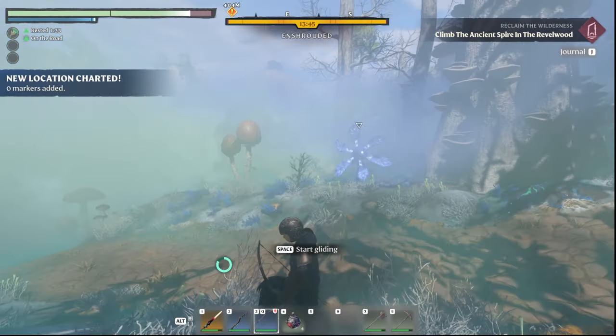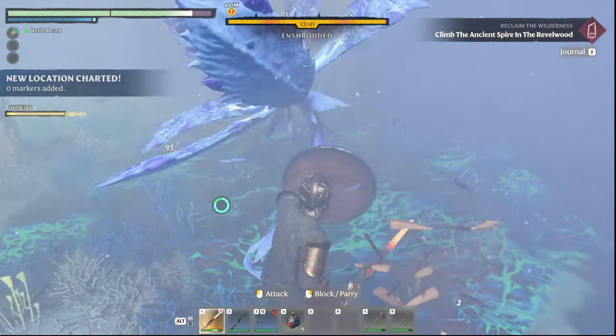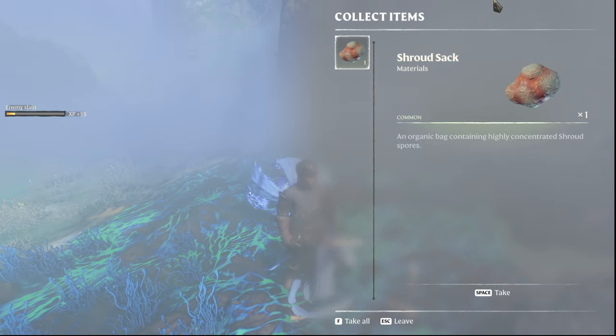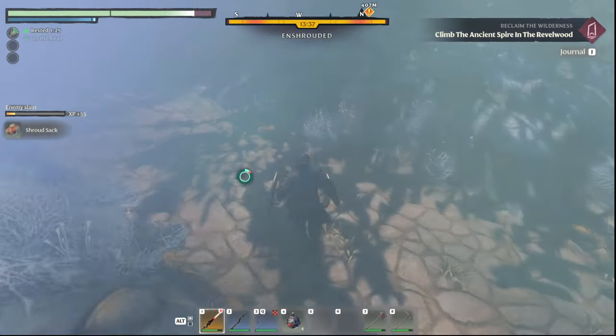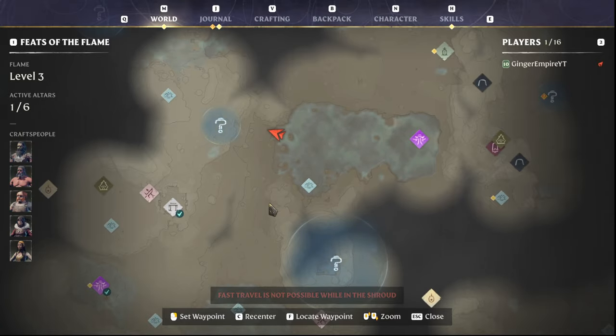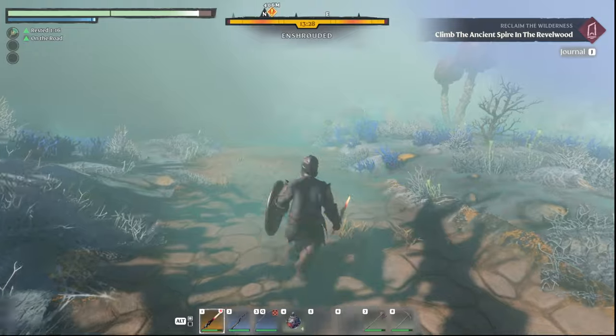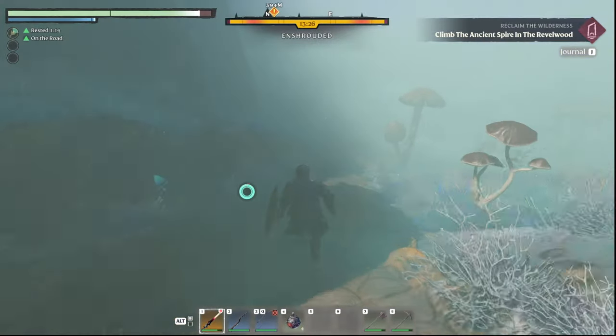Welcome back, citizens and all. If you're looking for shroud sacks, look no further. These weird blue flowers in the shroud drop shroud sacks. This is one of the first places you'll see them — pushing into the shroud once you're in that deeper hardwood forest area. You just push into the shroud here and you'll kind of just run into them everywhere.